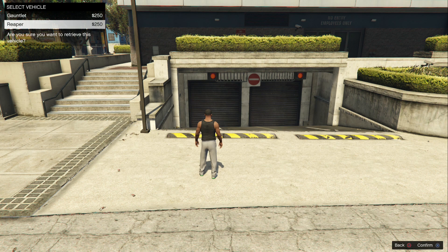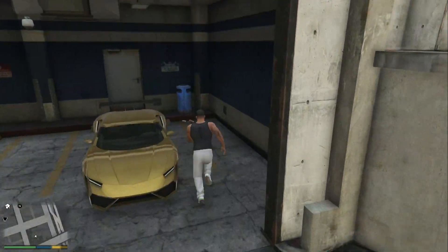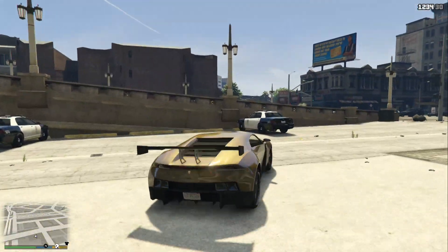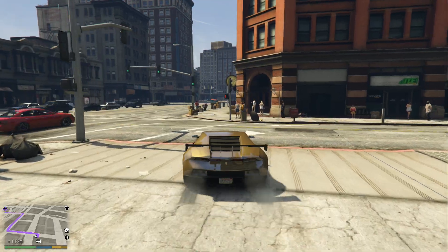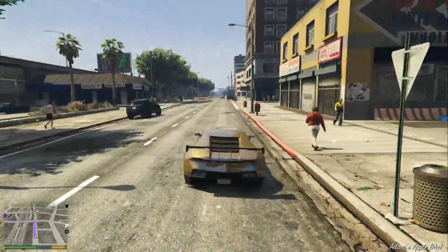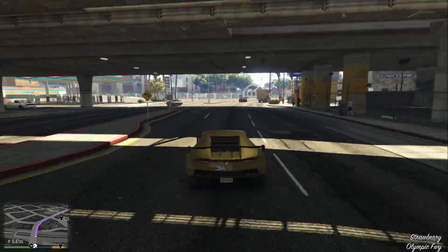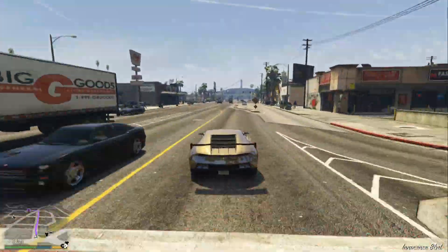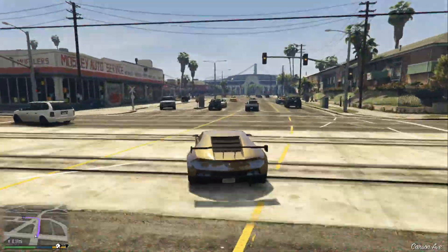And there's the Reaper — confirm yes, and there it is in story mode, exactly the one I modified in the creator. Now I'm going to drive it over to Franklin's garage to store it, and I'll show the other three cars as well. Make the most of this because the next update is going to be the creator update, and Rockstar will probably patch this. So do it sooner rather than later — at least if you bring the vehicles over now, even if they patch it, you've still got them and can still use them.